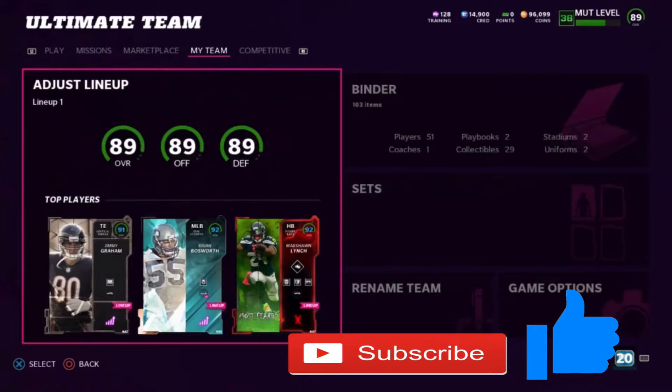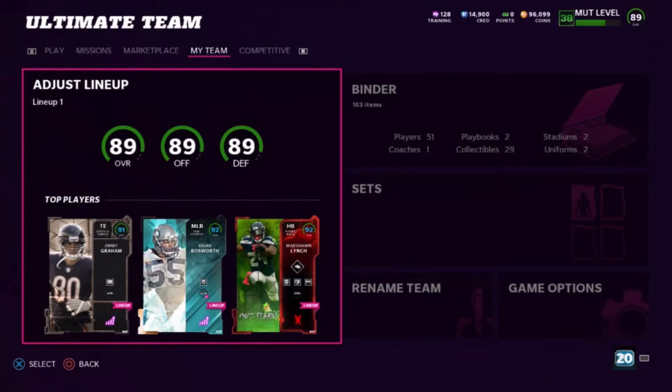What is up guys, it's legend crazy back with another Seattle Seahawks theme team video. In my last one I don't think we got a single Most Feared player, but we did get Alton Robinson. We got a bit of players in this Tier 3 release which I was really pumped about, so let's go check it out.